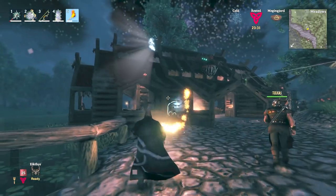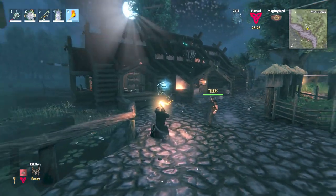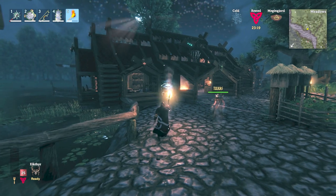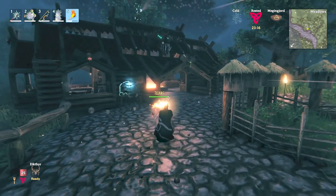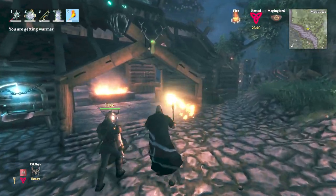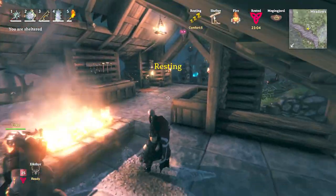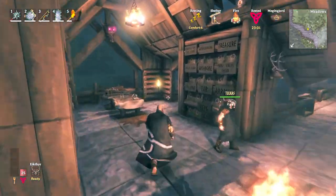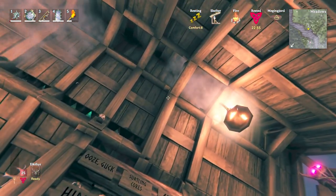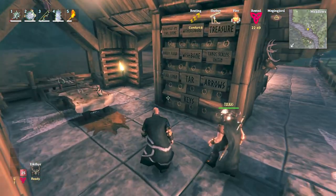This production site leads to our storage room slash workshop area. The outside of this building looks really cool too. We have one guy in our community, his name is Thorin, and he is just a great builder. He came up with the design and we tore down our previous warehouse and workshop area, and he made us this one. It's just amazing.